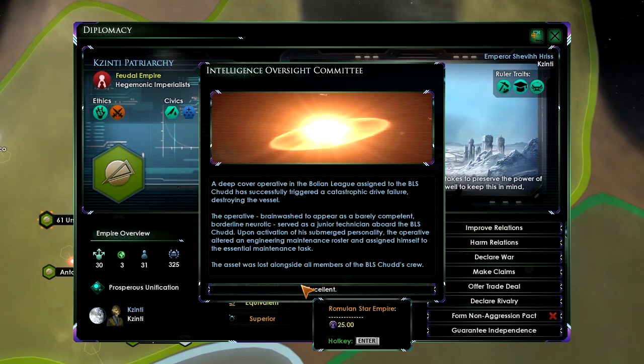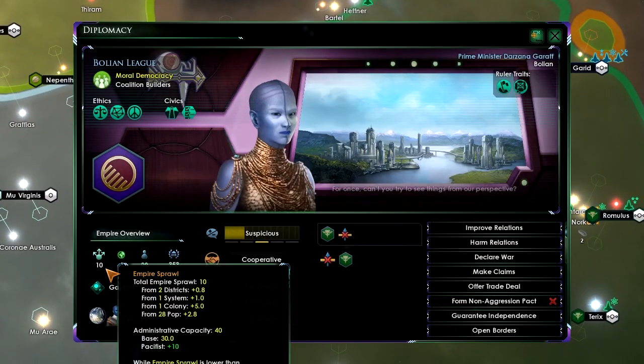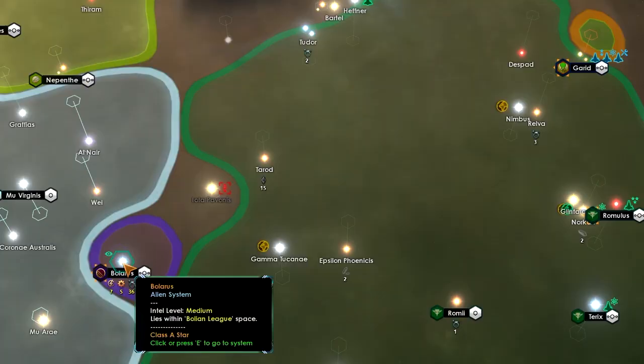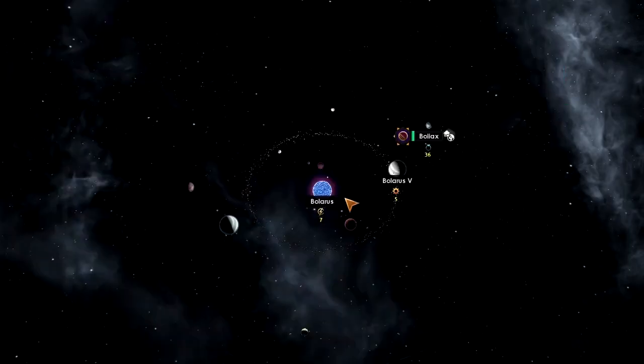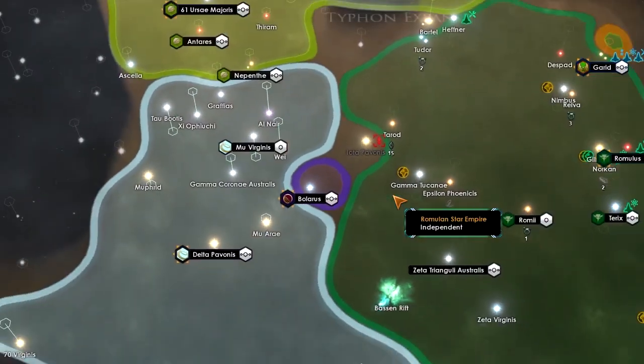There's a Juno technician event. The BLS Chud's crew — the Chud has been lost. Looking at the Bolax fleet: they're still equivalent, but I guess that's one less ship to worry about.